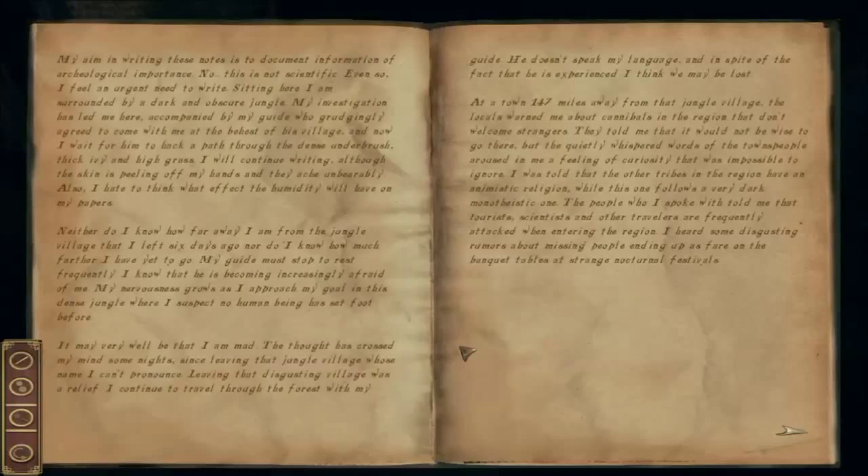My aim in writing these notes is to document information of archaeological importance. This is not scientific. Even so, I feel an urgent need to write. Sitting here, I am surrounded by a dark and obscure jungle. My investigation has led me here, accompanied by my guide, who grudgingly agreed to come with me at the behest of his village. And now I wait for him to hack a path through the dense underbrush, thick ivy, and high grass. I will continue writing, although the skin is peeling off my hands and they ache unbearably. Also, I hate to think what effect the humidity will have on my papers. Neither do I know how far away I am from the jungle village that I left six days ago, nor do I know how much farther I have yet to go. My guide must stop to rest frequently. I know that he's becoming increasingly afraid of me. My nervousness grows as I approach my goal in this dense jungle, where I suspect no human being has set foot before.